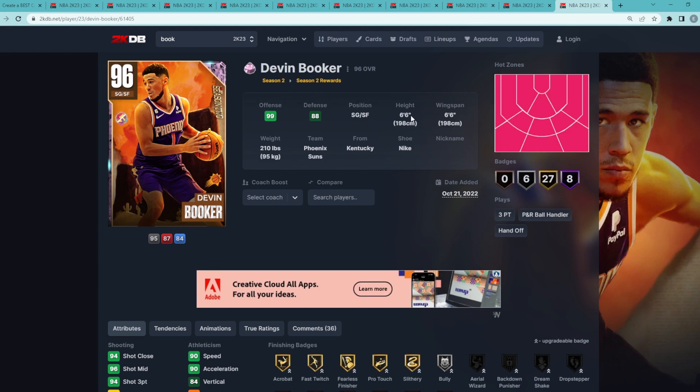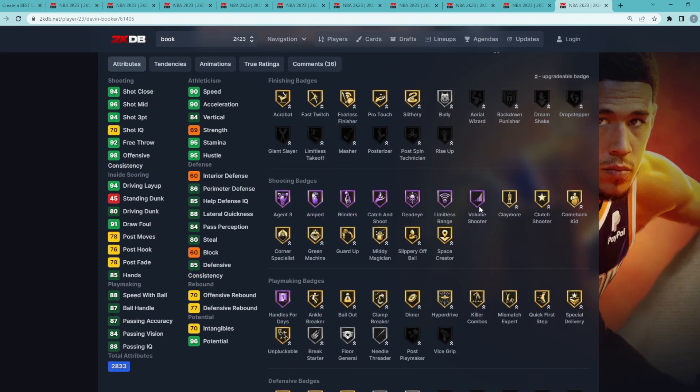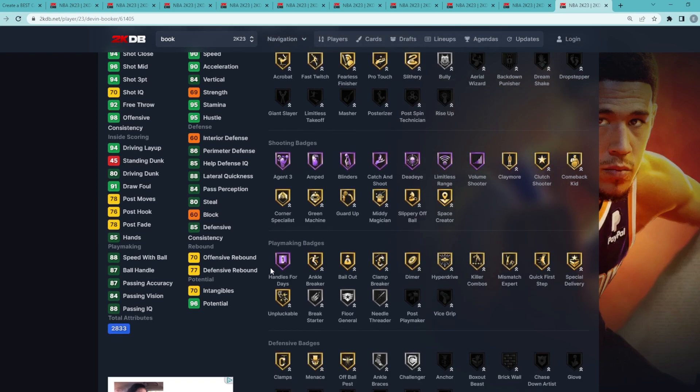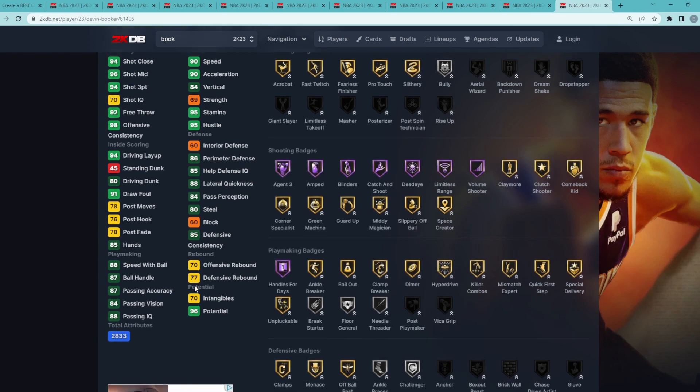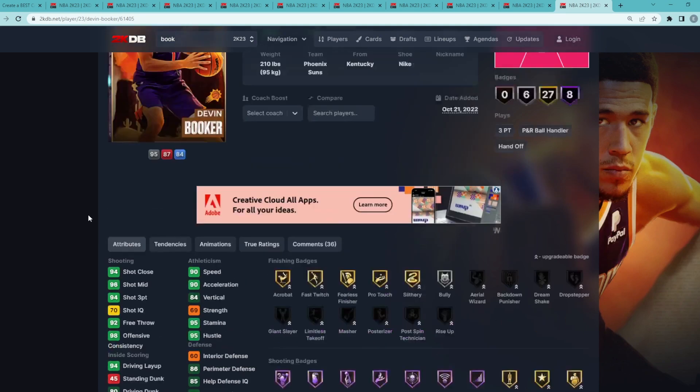Booker is a shooting guard and small forward, 6'6" with a 6'6" wingspan. He doesn't necessarily fit the meta of the game, but him having a 94 three-ball, 96 mid-range, with 90 speed, 90 acceleration, and these really good Hall of Fame shooting badges — Hall of Fame Limitless, Dead Eye, Catch and Shoot, Blinders, Amped, and Asian 3 — and he's also got Hall of Fame Handles for Days. So I think offensively the card's going to be a beast, and I feel like he'll be fine on the defensive side of things. He's also got a really good jump shot on that quick release timing, so I think Devin Booker is going to be the 10th best free card in the game.